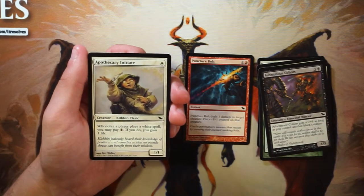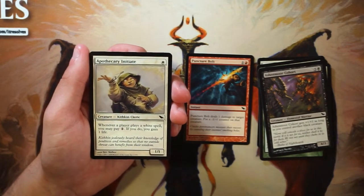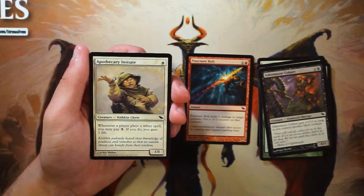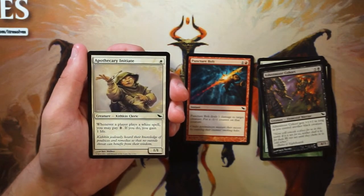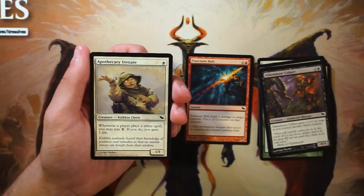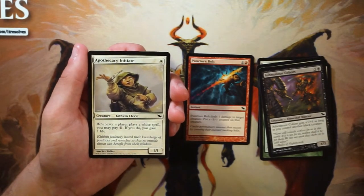Apothecary Initiate is a 1/1 for one white. Whenever a player casts a white spell you may pay one of any color and if you do you gain a life. Life gain in general is not very exciting, but having this ability on a 1/1 for one is kind of fine. You usually want two or three one-drops in your draft deck max, and this is playable with a small bonus effect. It's not a reason to be in white, but if I'm already in that strategy I'd take it.